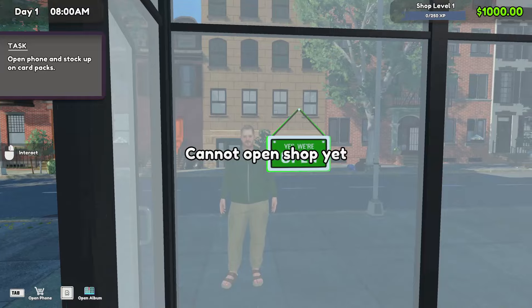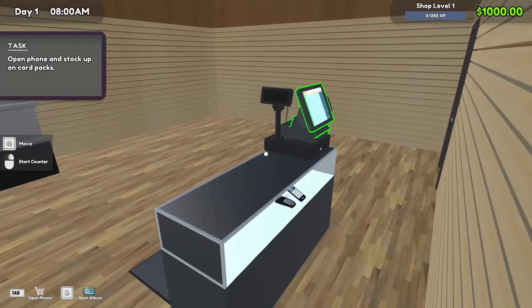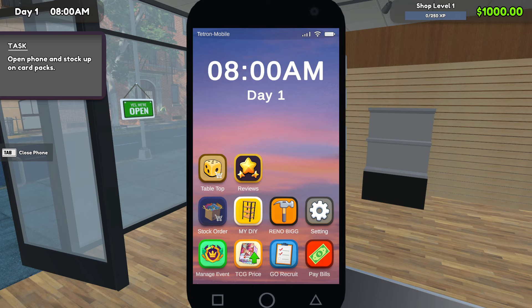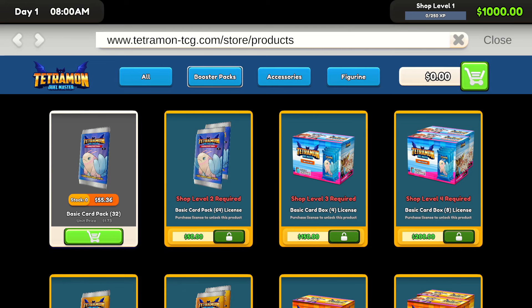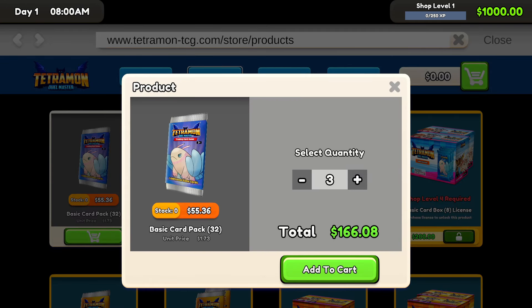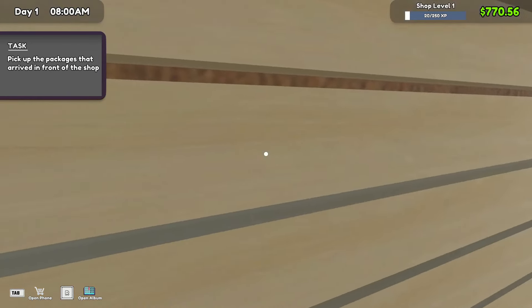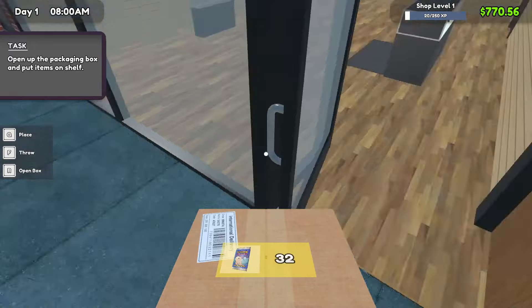Come on in, we're open! I can't open shop yet — oh, it's probably because we have no product. Let's go ahead and open up our phone here. Going to open a stock order and get ourselves our first round of packs. Let's go ahead and order four boxes. Are we going to sell all of them? Probably not. I'll sell three and maybe open one for myself.